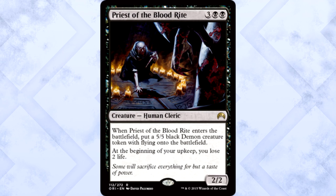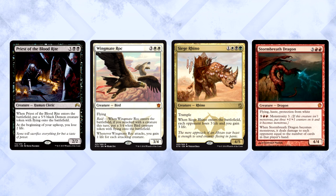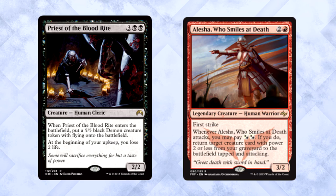Priest of the Blood Rite — cool name — is three colorless and two black for a 2/2 human cleric. When it enters the battlefield, put a 5/5 black demon creature token with flying onto the battlefield. At the beginning of your upkeep, you lose 2 life. I've been waiting for another bonkers exploit target for Sidisi, and I think we just got it. The card's crazy. Sure, it's 5 mana, but who cares when you get a giant flying demon and another 2/2 body? You do lose life per turn, but the upside is so high, and you can essentially sacrifice the priest to remove the life loss without losing the huge flyer. Even in Standard it can fight Wingmate Roc, Siege Rhino, Stormbreath Dragon, and Thunderbreak Regent. Being a 5/5 flyer is a great place to be right now. Also, for Commander — Alesha players? Yeah, have fun.